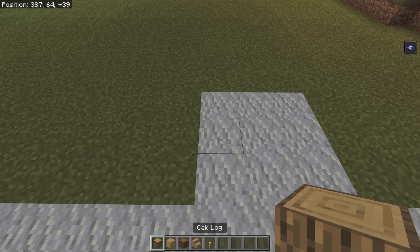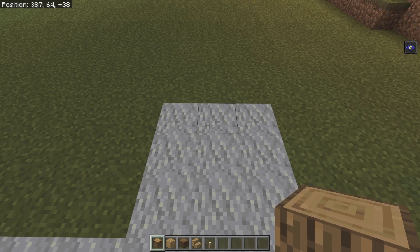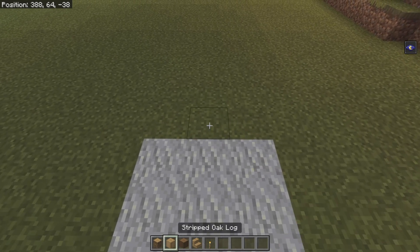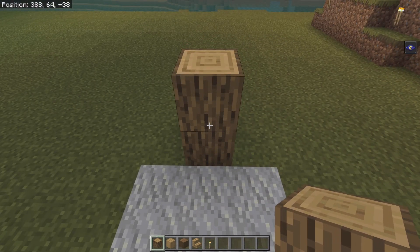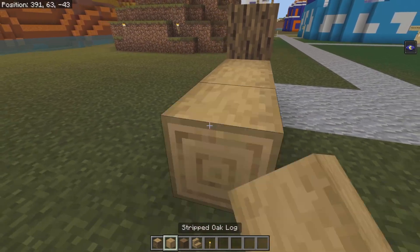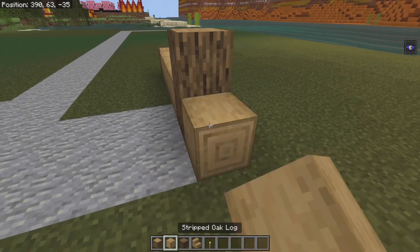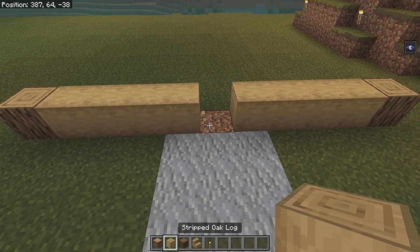We're going to take some oak logs and we need to actually get the placement of this marked down. There's going to be a door right here in the middle. We then want to have one, two, three, four stripped oak logs to the left of that, and then an oak log to the left of that. We're going to do the same thing over here — one, two, three, four, and then an oak log. We can now get rid of this middle bit because that's going to be a doorway.